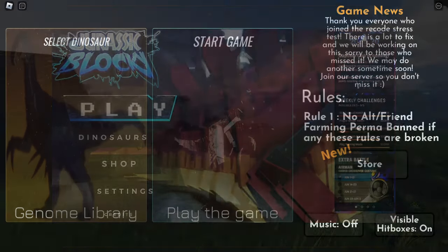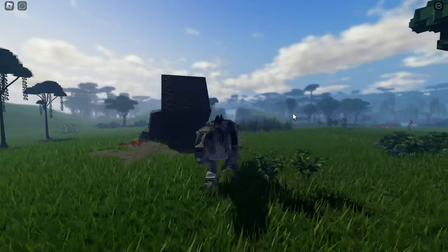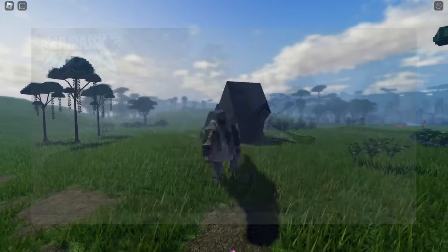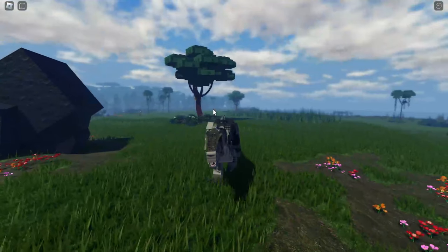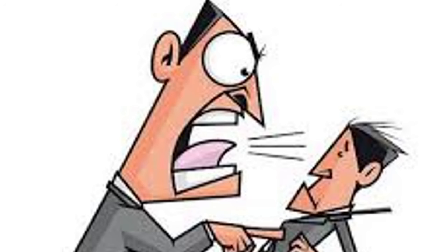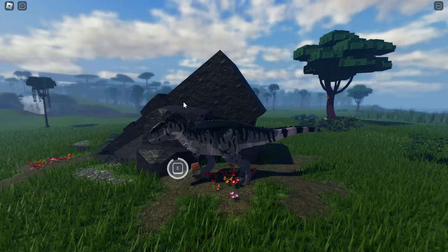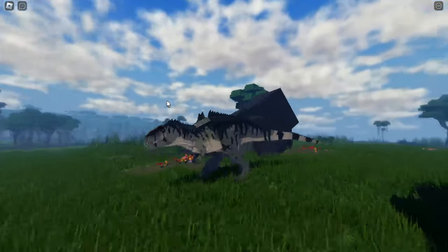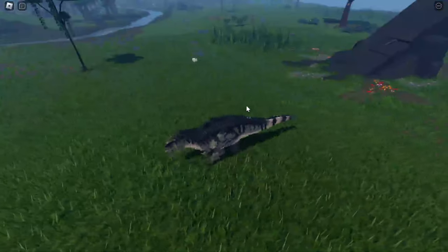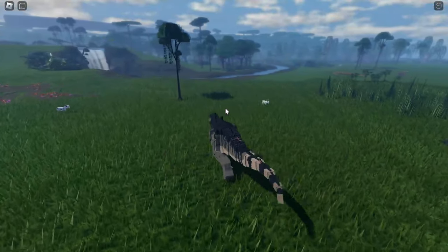Moving on to the incoming dinosaurs — the next one we have is the Yutyrannus. It's similar to Allosaurus I think, but this Yutyrannus is from a snow biome — we can call it a Snow Allosaurus. So what does Yutyrannus mean? The 'Yu' in Chinese means feather, and 'tyrannus' means a cruel and oppressive ruler. Yutyrannus is going to be a good dinosaur in Jurassic Plucky because we don't really have a snow biome dinosaur living in this game right now.